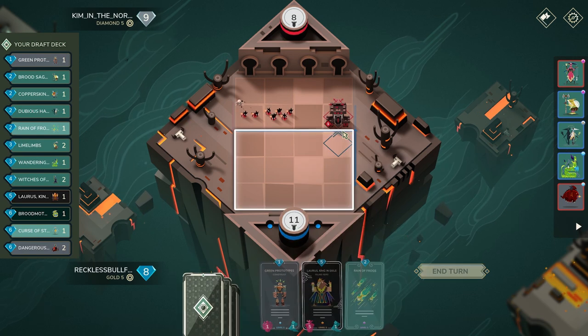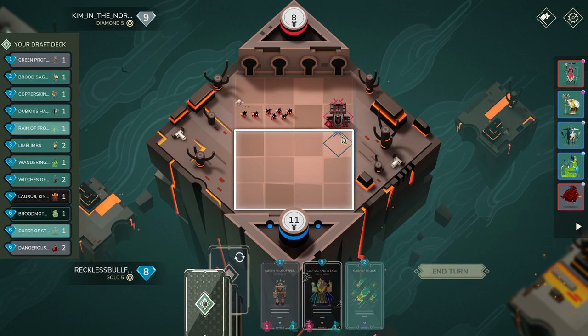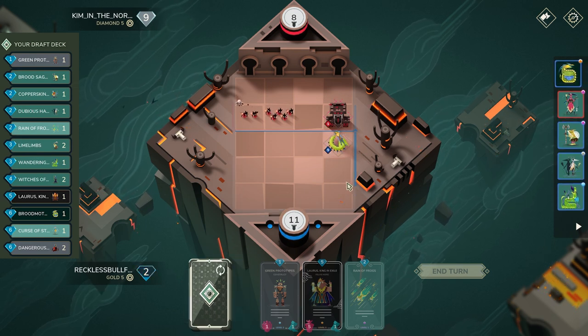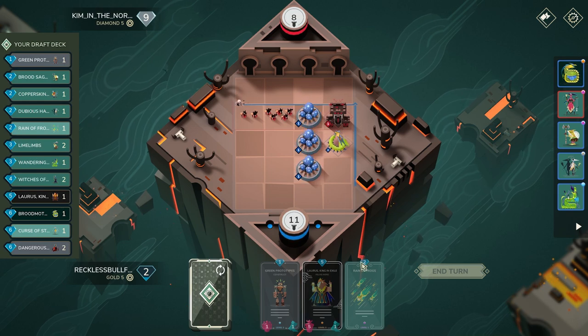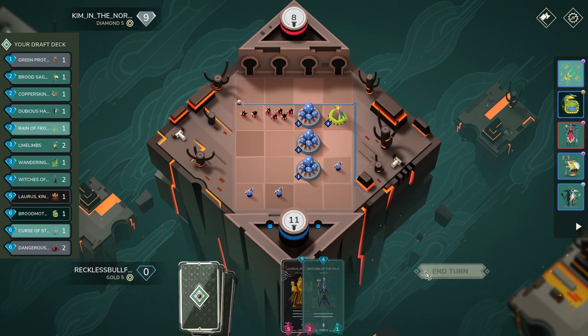The way I'm looking at it now is: I could play Cordia here and then just block off their push with Rain of Frogs, and maybe play Loris next turn. I think that actually isn't too bad at all. So we'll go ahead and do that — cycle GP — and I think we're happy with this honestly.